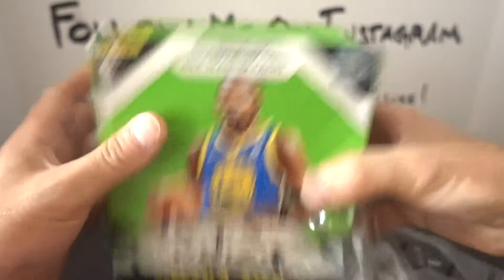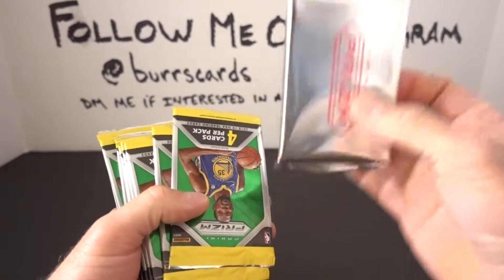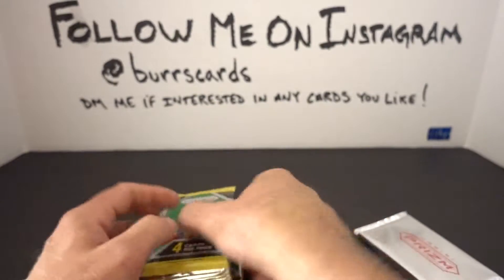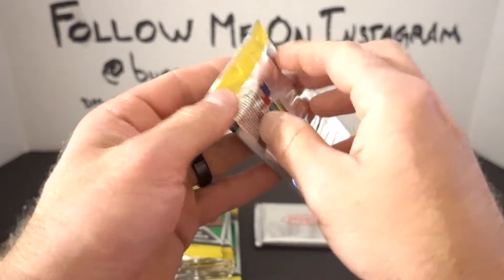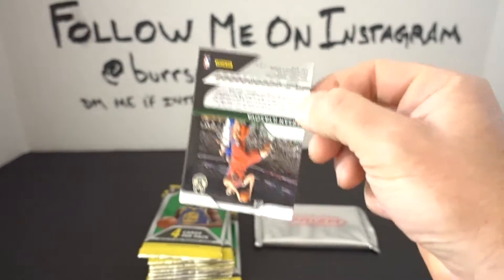I was in a four-box break of Prizm football last night and ended up scoring some really nice things, so I should be getting that in the mail end of the week — that'll definitely be on camera, so stay tuned. Let's open this up. This I'm assuming is my 10 pink ice cards, and then we got ten packs of four — so yeah, 50 cards. This year everybody's looking for the Luka, the Trae Young, and Triple J.